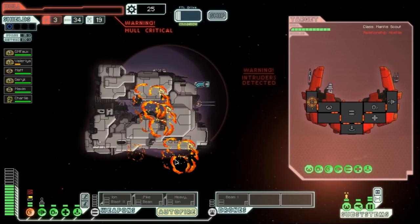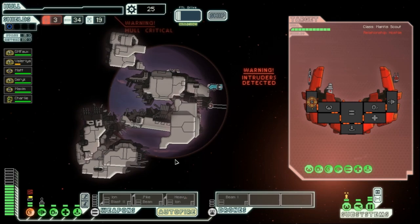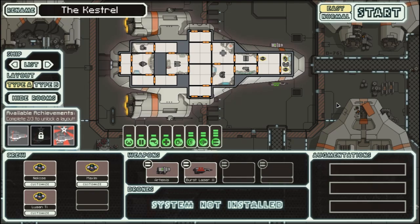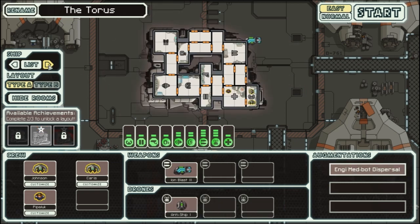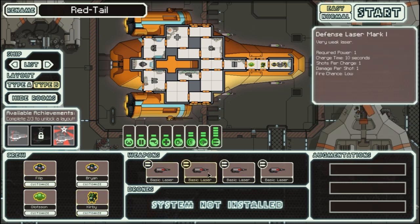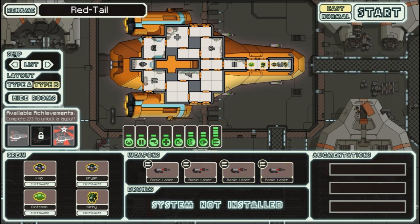Welcome back, a new hope here. New ship, new system, new strategy. I've been playing the Engie for a while — 10 and a half ships — so let's try the Type B ship called the Red Tail. We get four crew members, all lasers, and we're still on easy. We'll rename it 'YouTube.'